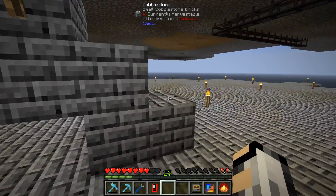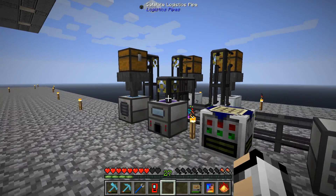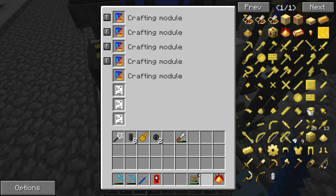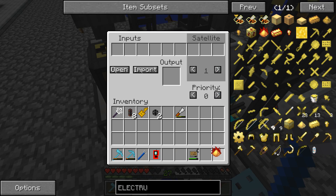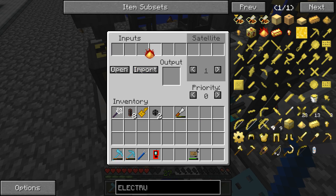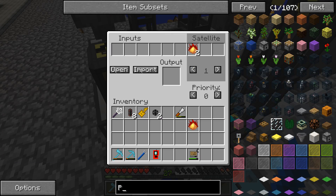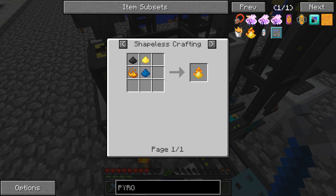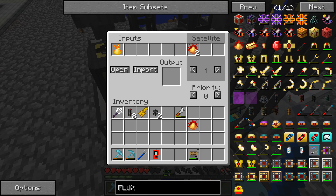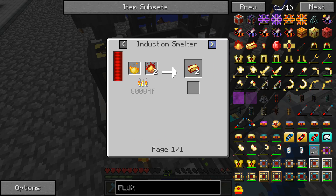Let's go upstairs and set up the induction smelter. Let's check satellite ID 1 — we'll stick that in there, set the satellite to 1. We're going to need 2 flux electrum blend and 1 pyrotheum dust. So 2 of the blend and 1 pyrotheum dust. It makes 2 fluxed ingots.